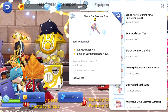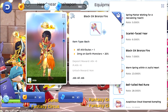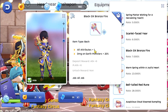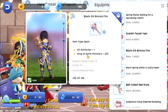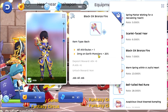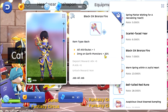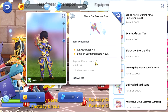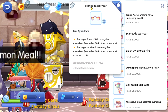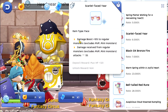The next one is Black Ox Bronze Fire — it is a back gear. Look at that! It has all attribute plus 1 and damage on earth monsters plus 20 percent, so this is going to be good versus earth monsters — not just 10 percent but 20 percent. The deposit reward is attack plus 6 and magic attack plus 6.